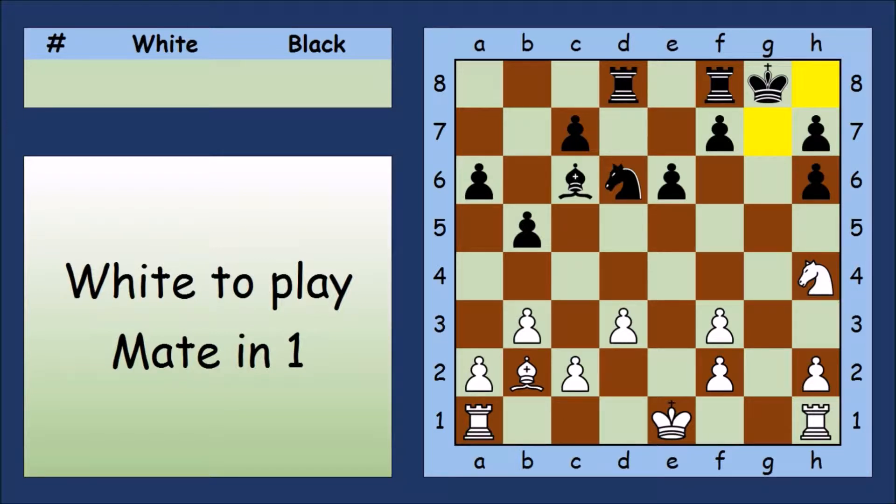Are either of the highlighted squares safe for the black king? Did you spot the long-range bishop attack? Long-range bishop attacks can be hard to spot, and this one leaves the king without an escape route. There's something else you should have noticed: the black g-pawn is missing, so the g-file is open, allowing white to attack the black king. Can you spot how white can finish the game?